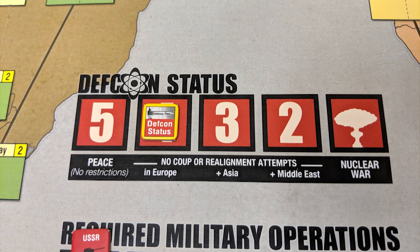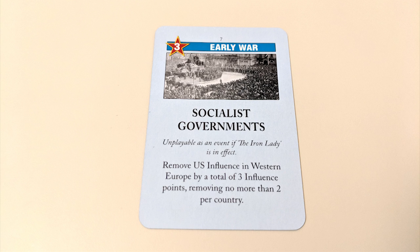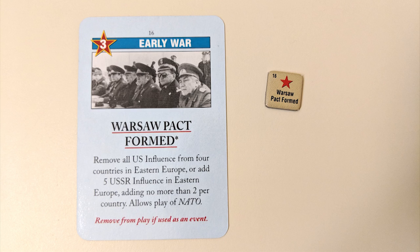Pay attention to the DEFCON status as you play, as the level it's at may prohibit you from attempting coups and realignment rolls in certain regions. Before playing a card, you decide if you want to use it for its operation points or as an event. If you play it for its points, the event text does not trigger — unless it's a card for your opponent, in which case you get the points and they get to carry out its action, in an order of your choosing. So make sure it's not something that would help them too much. Also, you have to dedicate all of your operations points to the same task — you can't split them between placing influence and making realignment rolls.